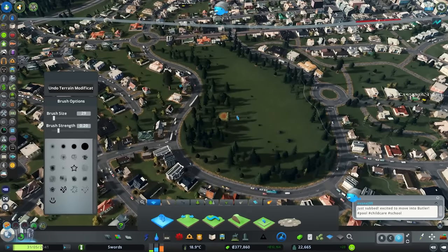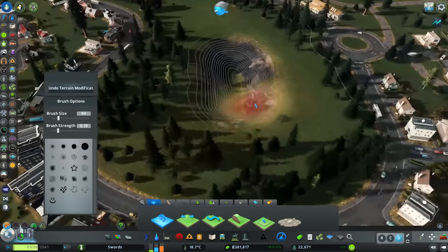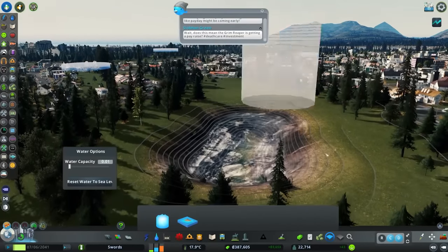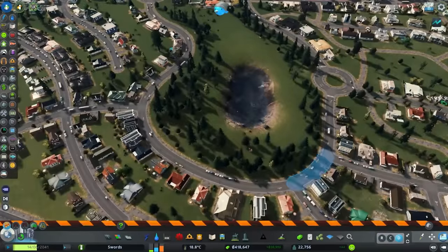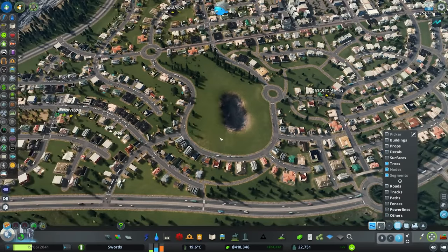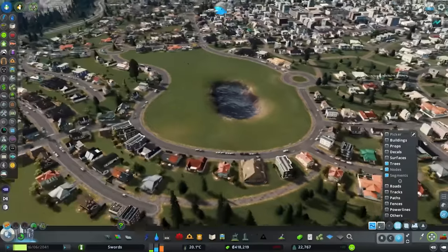What I don't show is I went around the entire Robin Heights, and anywhere there were little open green patches — between the arterial road, the residential roads, and the cul-de-sacs — I added similar things: little gravel paths, some trees, to clean it up and make it look like there's some life to the area. So you'll notice that anytime we look over at Robin Heights.